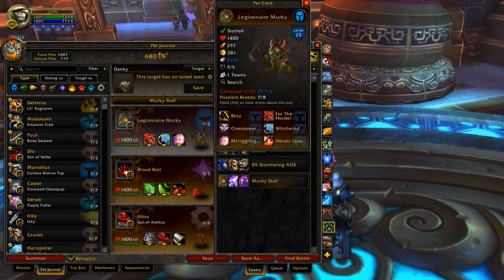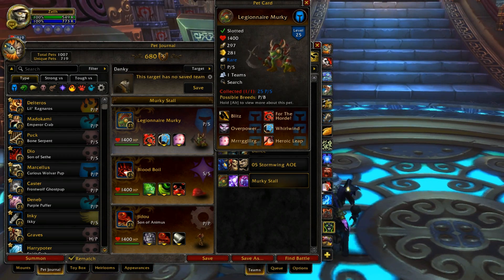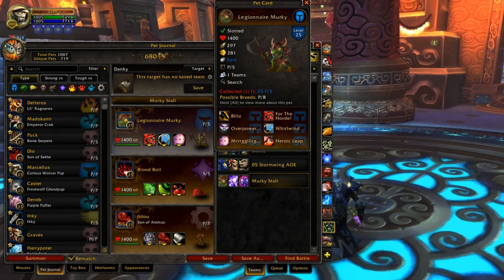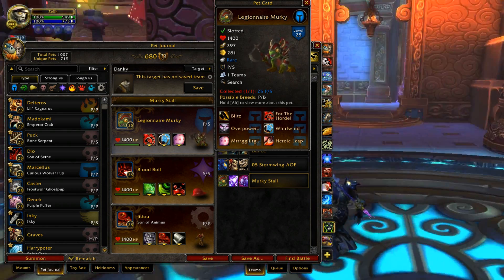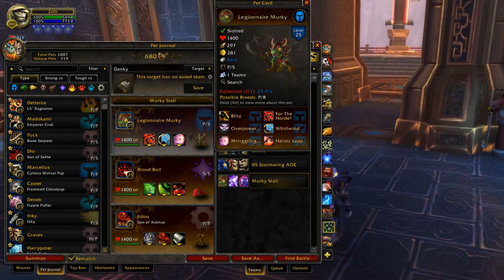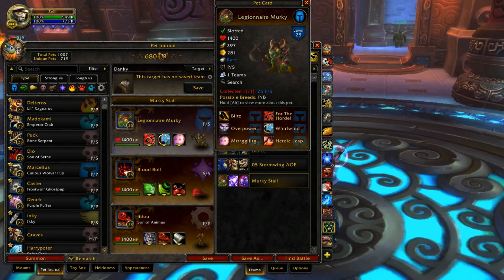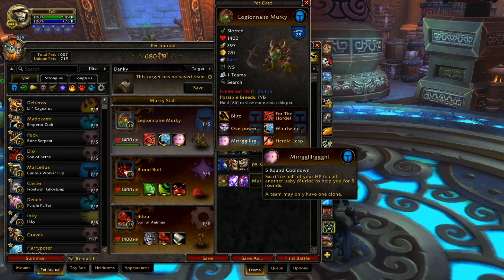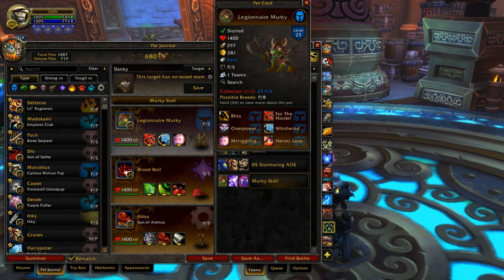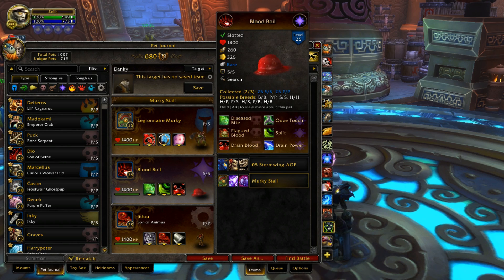I think the real bugs are that it sometimes doesn't go away when it's supposed to be destroyed, and sometimes it doesn't go away when your pet dies — but sometimes it does — so it's inconsistent. Obviously the strongest bug is that it attacks when your opponent's pet switches in. If all of this is intentional, which I don't think it is, this is probably one of the most powerful abilities in the game right now. So be ready to run a whole bunch of pets that have an ability to destroy objects, because you're going to need it.